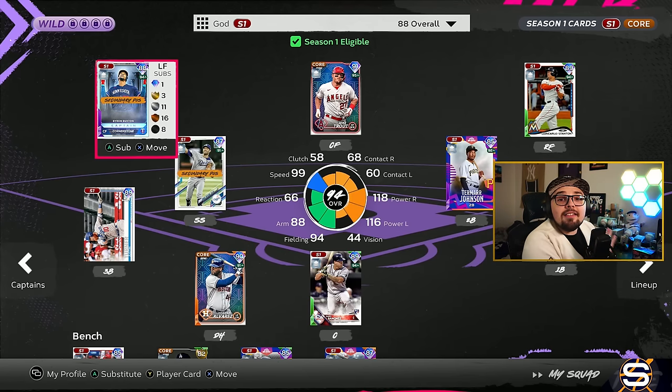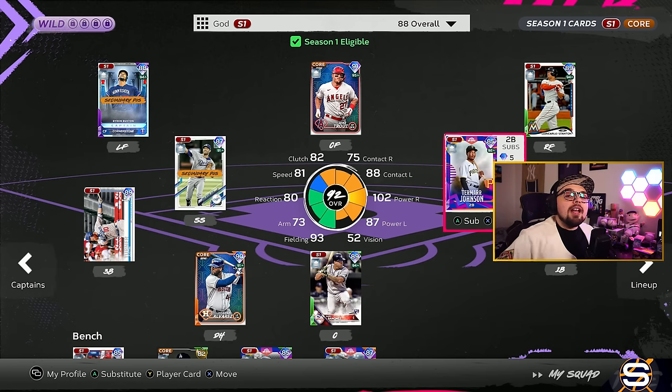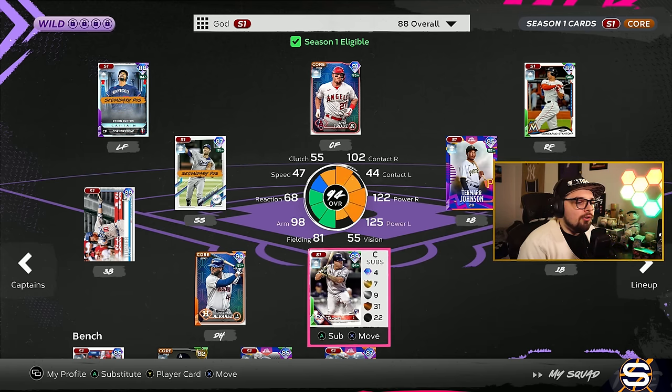This kind of sets the foundation of your entire team. As you see with me, I'm using a lot of low vision players that get boosted because of Byron Buxton. It makes a lot of cards more viable and competitive with 90-plus diamonds. So I would recommend starting off with a cornerstone captain and maybe keeping an eye on some of the cards that I mentioned today, based on that captain boost.